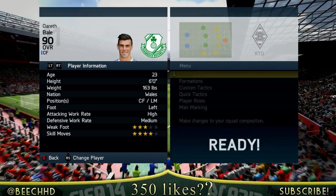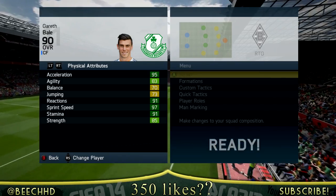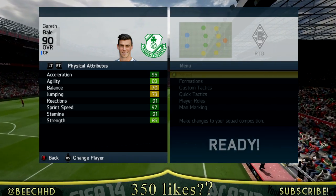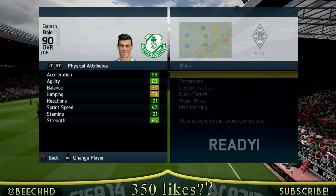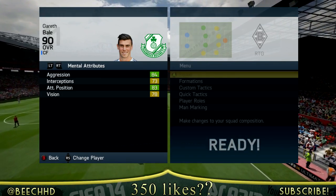We've already been over the main stats — 4-star weak foot, 3-star skill moves. He has 95 acceleration, 83 agility, 91 reactions, sprint speed of 97, 91 stamina and 85 strength. All these stats look so good, but then he has aggression of 84 and 83 attacking positioning.